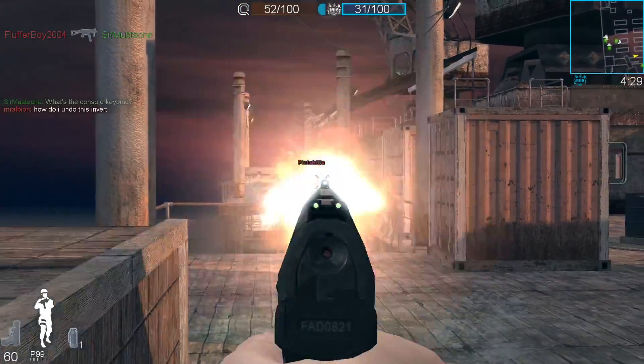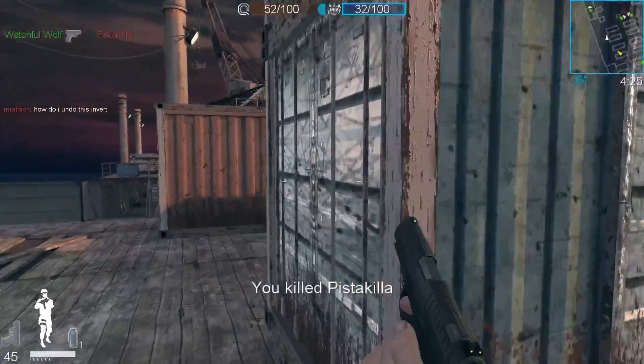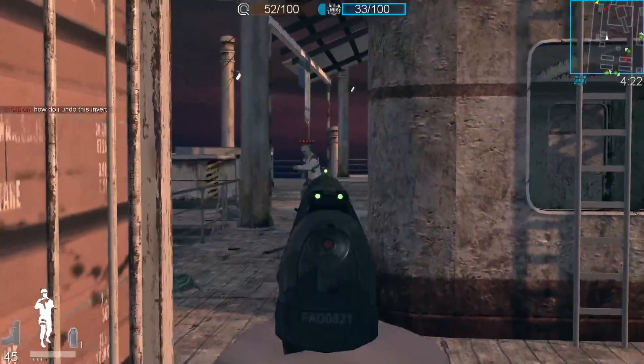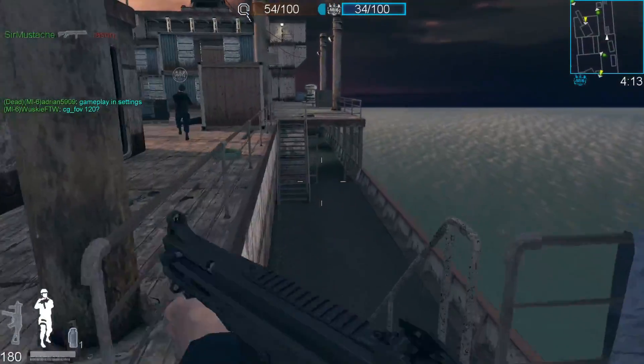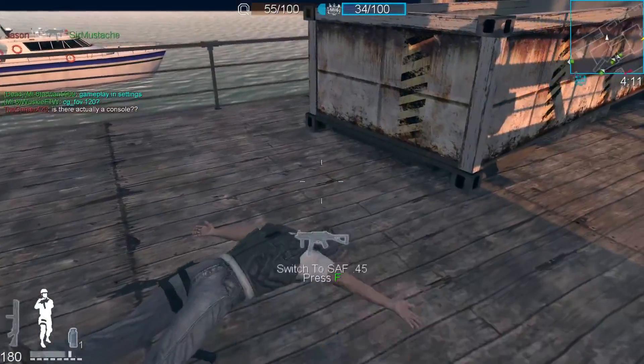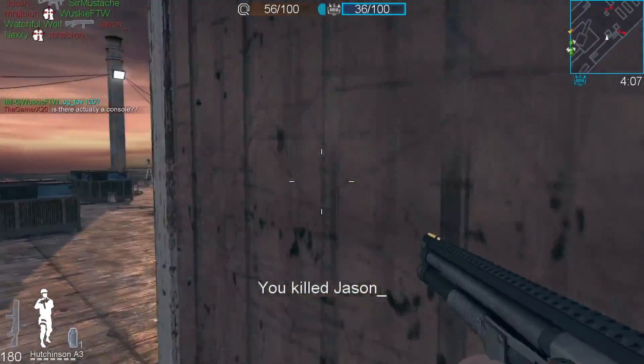There's a guy standing AFK right there — and I can do this. There we go. They're talking about getting an FOV slider. We got our free kill with a pistol there. What is this — a shotgun? Should I try it? Oh my goodness, it's a burst shotgun.